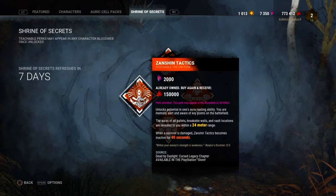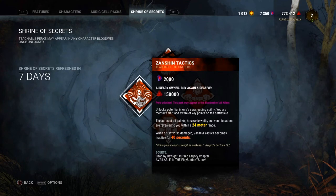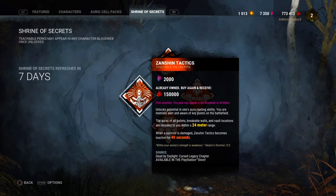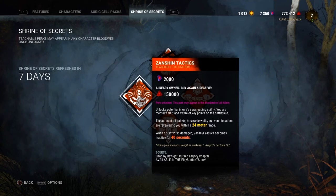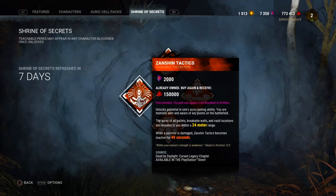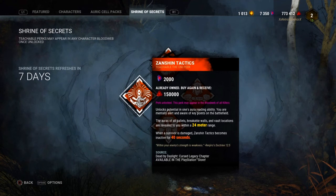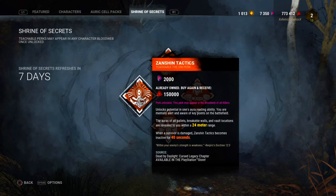I only recommend this perk if you're trying to learn all the map tiles as killer. Last week they had Kate's Overzealous on the shrine — the survivor equivalent — and now Zanshin Tactics for killer. They're basically the same concept. The cooldown makes no sense to me; if you're using this perk to learn tiles, why does it have a cooldown? I made a discussion video on this. Once you know all the tiles you'll never use it again.